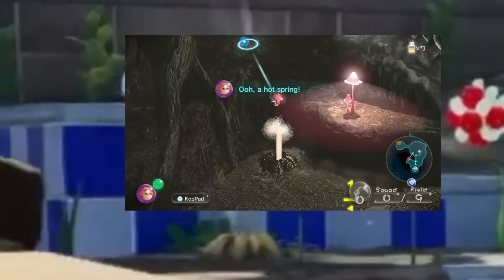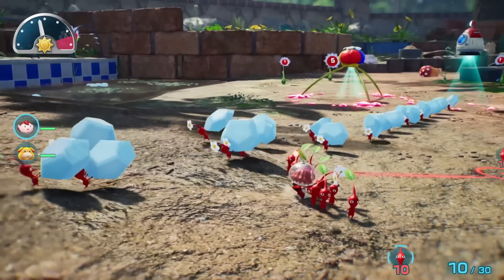We find out in this trailer that this hole in the ground is like the geysers from Pikmin 2, in that it propels you up to the top section. But what is that object, and why does it look like the blue onion from Pikmin 1 and 2? It's not shimmering like the treasures do in this game, so what is it? You can see we already have the blue onion — so what's the deal?